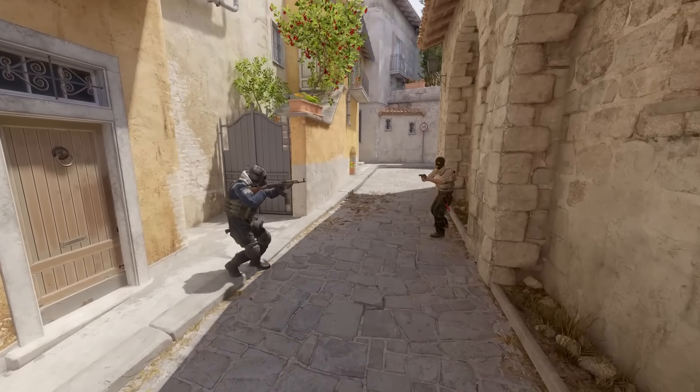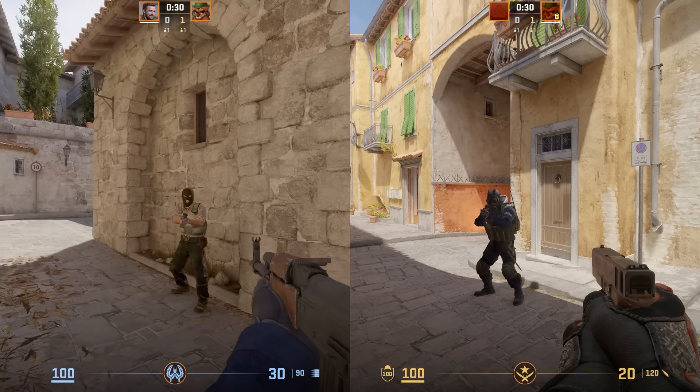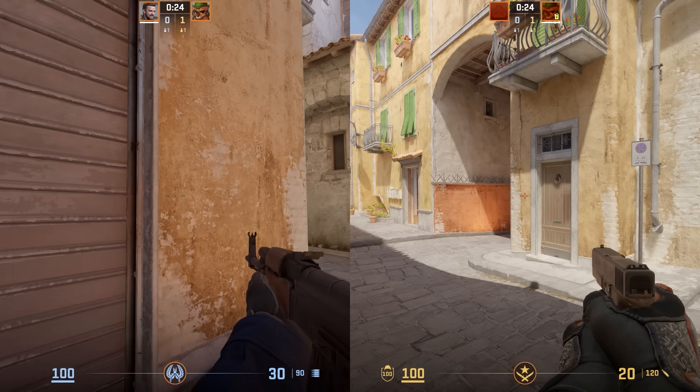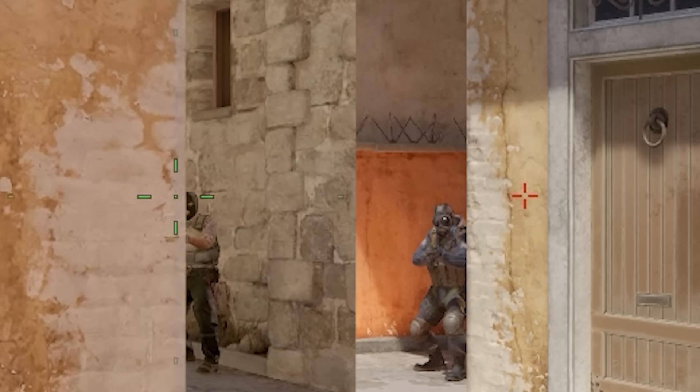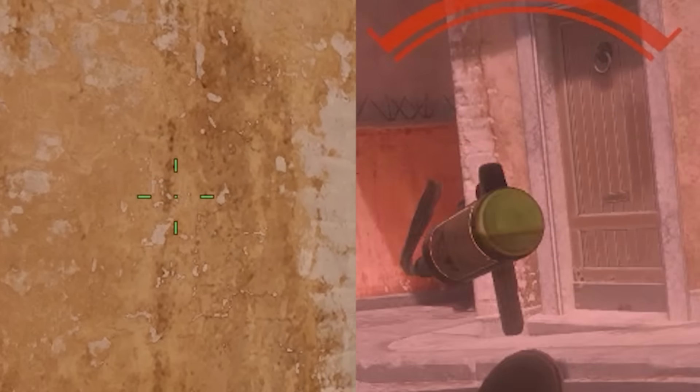Peeker's Advantage in FPS games is where the guy turning the corner sees you before you see him. This is because of the inherent desync when playing multiplayer games. You live hundreds of miles away from the other guy, so of course it's not going to be one-to-one.